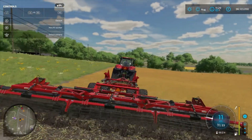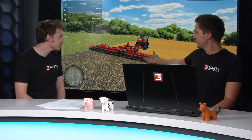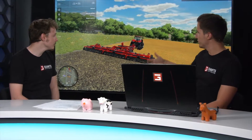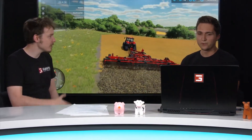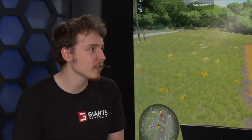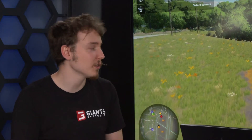Now let's see what all the fuss is about with these new ground types. If you cultivate now, you can see there's also some straw — the stubs of the field are still in the ground. If you drove with a cultivator it would look different, because the cultivator brings the straw under the ground. So depending on whether you use a disc harrow, a cultivator, or a plow, whatever was on the field before is always going to look different.